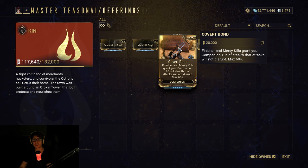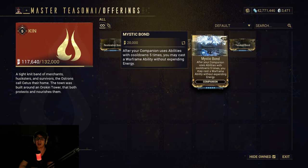If you do a lot of finisher and mercy kills, maybe. After your companion uses abilities with cooldowns five times, you may cast a Warframe ability without expending energy. That is actually just nice, and if you don't have Arcane Energize for energy, that actually might be really useful — might not be a bad idea.